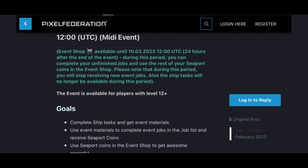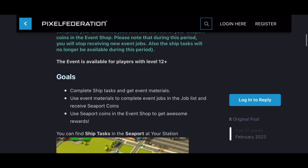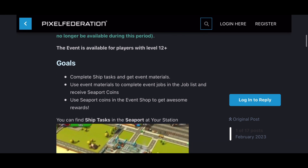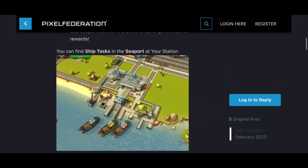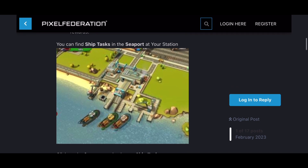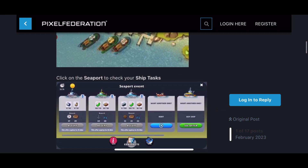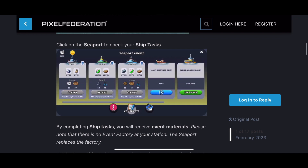Players with a sufficient level and a berth will be entitled to play this seaport event. So here at the seaport head of station, this replaces the factory itself. Once you click on the seaport, you will trade in your current items from your non-event factories, produce them, and once your order is ready, you're going to click accept.